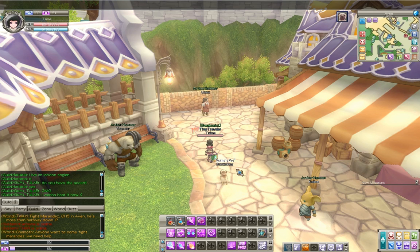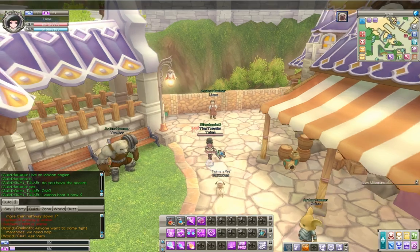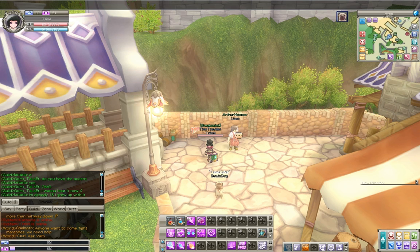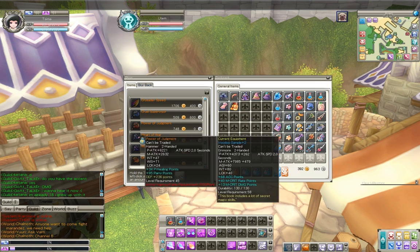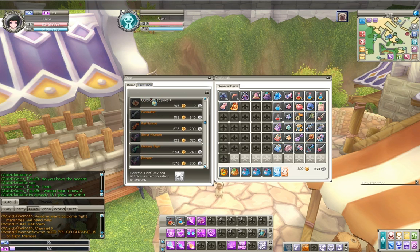Right now we're at the Arthur Hammer fame group. There are three NPCs here. Two of these NPCs will take items that you turn in for Arthur Hammer fame, and one NPC — this guy over here — is the one you actually speak to to buy your fame items when you have the requisite amount of fame.